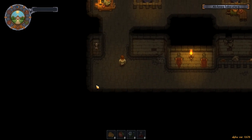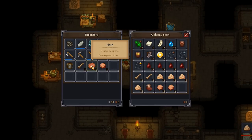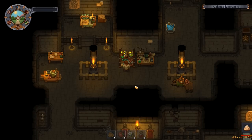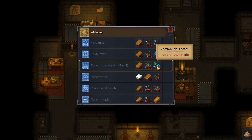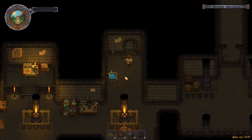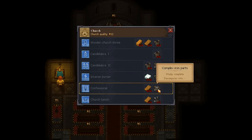I've got a few things to deliver. I've got blood, flesh - actually I want to keep the flesh - the skin can go in there and the bone too. The complex glass cones are up here and I need three and six complex iron parts plus wooden pieces. For the confessional I had three and six as well, so altogether that's nine complex iron parts and 22 planks of wood to make both items. I've already got the glass parts.